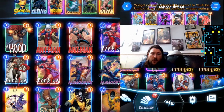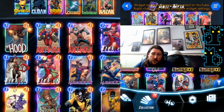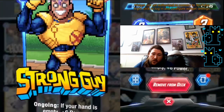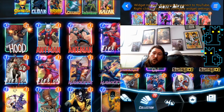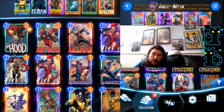We're running Iceman for disruption, Quark for disruption, Nightcrawler as a good flexible one-drop, and Blade — very notably because we're playing Strong Guy. We can almost always have our hand empty. We only have two cards in our deck that we cannot play on curve on turn six together, but if we have a Blade we can always discard one of those.